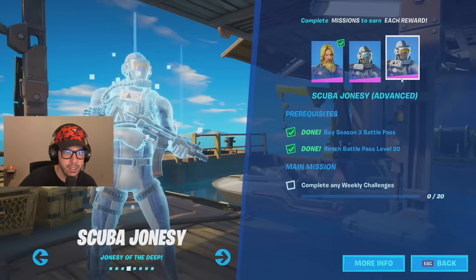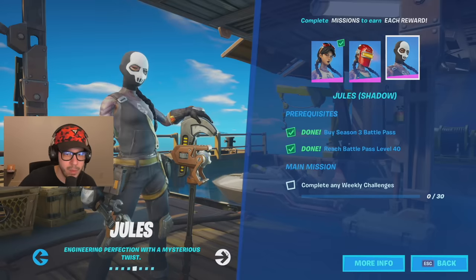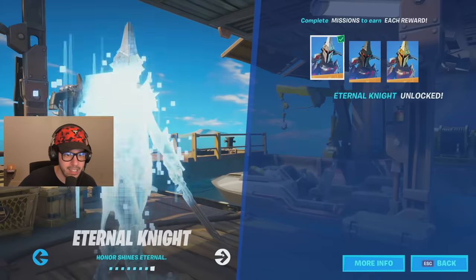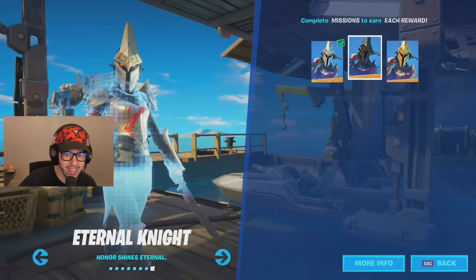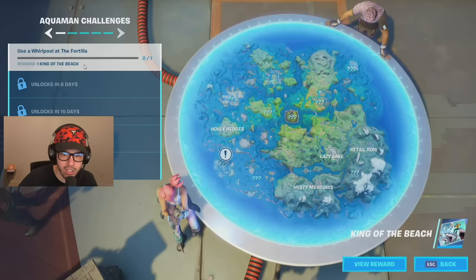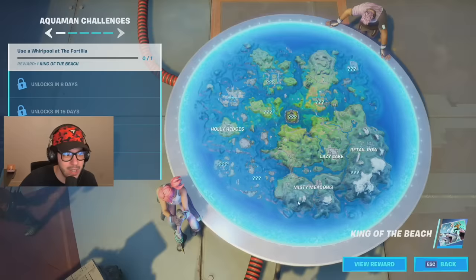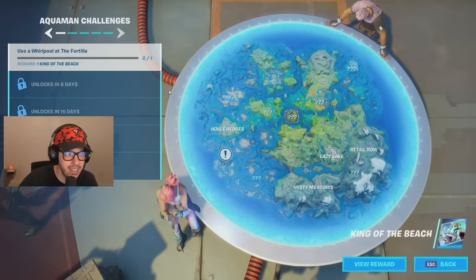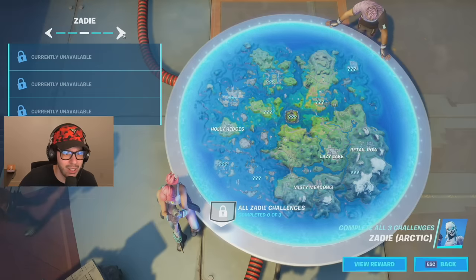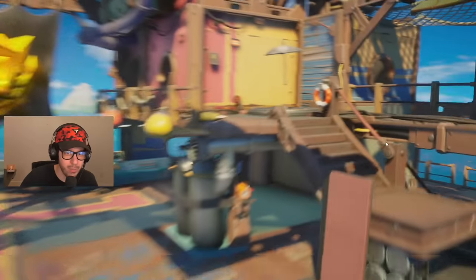You can see the different skins and it's a really cool way to display them. You have to complete some challenges — some are weekly challenge locked, so it might take a while to get all their styles. But you can see them all in a really nice interface. You'll be able to unlock Aquaman in 29 days. If you complete the first challenge you'll get a really cool wallpaper — King of the Beach. It also shows all the challenges and you can see the new map, which looks really really sweet.